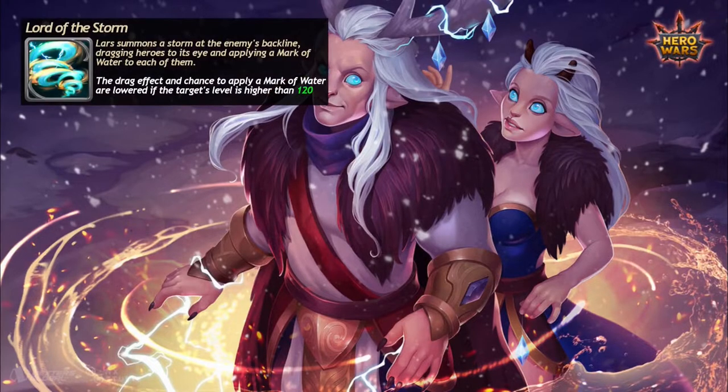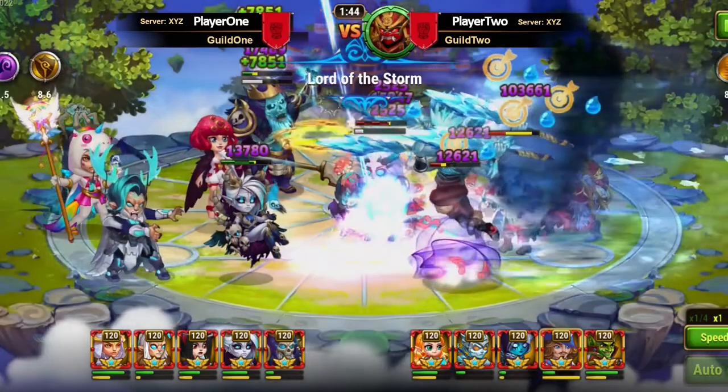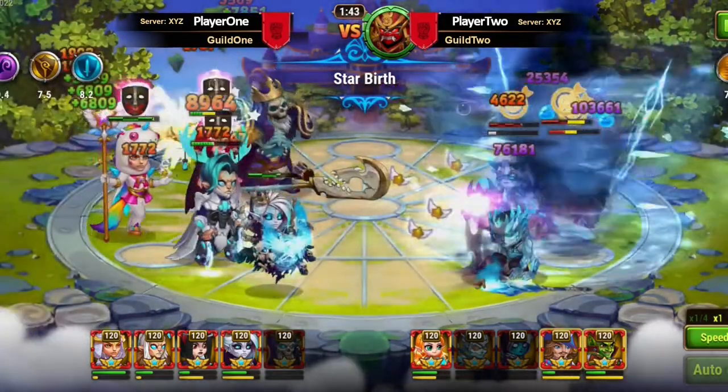Lars's ultimate summons a storm at the enemy's backline. It pulls every enemy into the eye and applies a watermark on the heroes, but it does no damage.